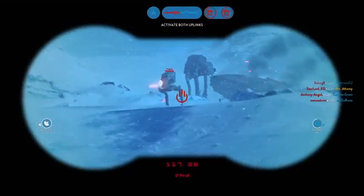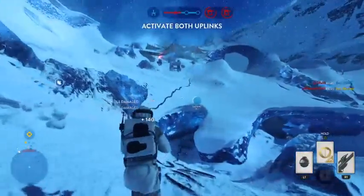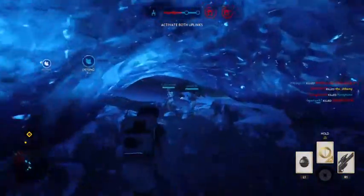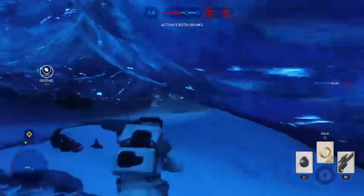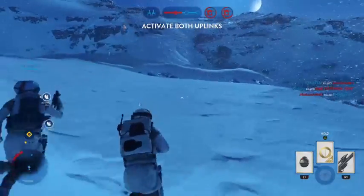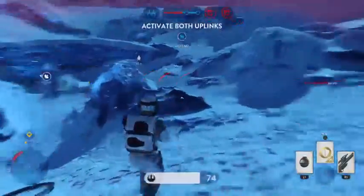Hostiles sighted! Hold that uplink station. The Y-wings needed to zero in on your location. Stormtroopers straight ahead! Imperial forces have turned off our uplink signal. We need it operational. Uplink station engaged.